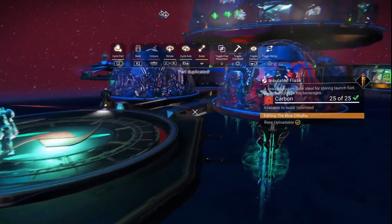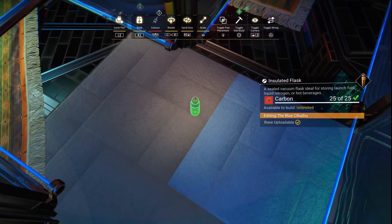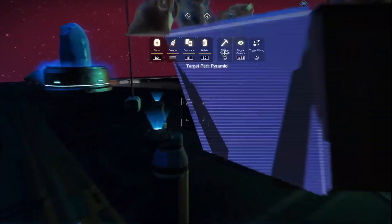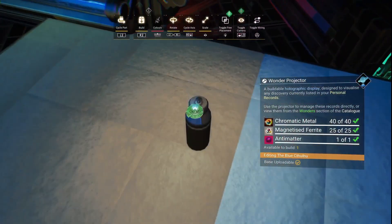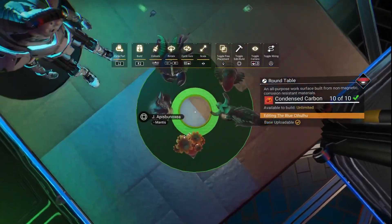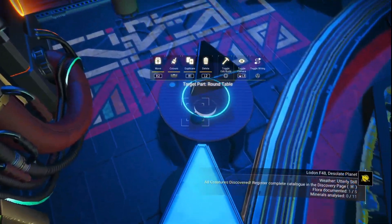So I started with the holograms, moving the canisters into place after free placing a temporary floor to keep it all at the correct height. I used two different colors so I could keep an eye on the center. I then made a flipped table the size of the ice blob base to make sure the holograms were all in the right spots and tweaked their positions where needed.